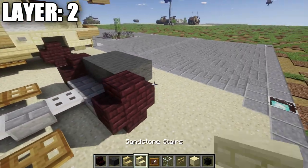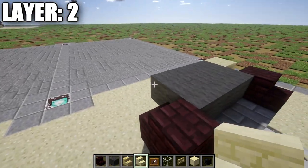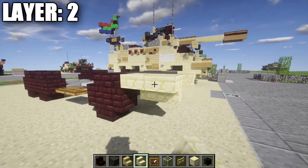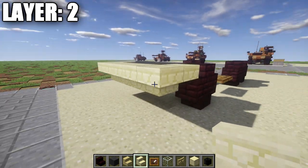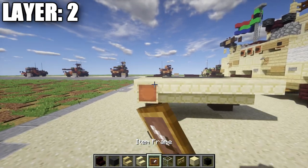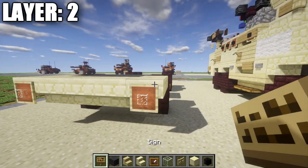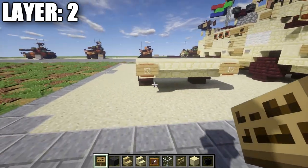Place down a narrow row of three gray wool coming off of that, then an upside down sandstone stair facing this direction. Same thing on the other side — another upside down sandstone stair. In between these stairs, place down a corner stair on each side and then a row of three regular stairs across the middle section. On the corner stairs on both sides, place down an item frame with a glass block in it. Also grab a sign and place it on the sandstone corner stair for the lights up in the front.